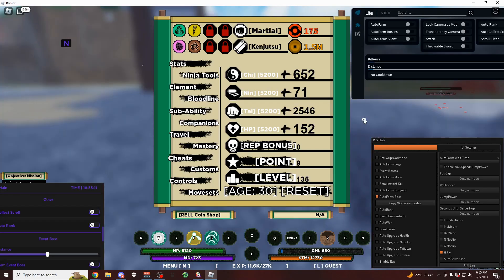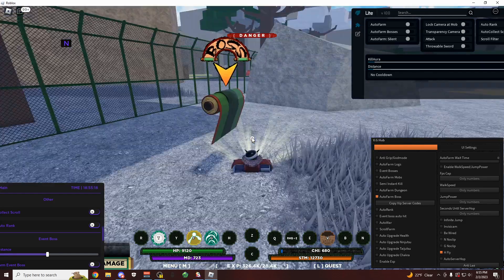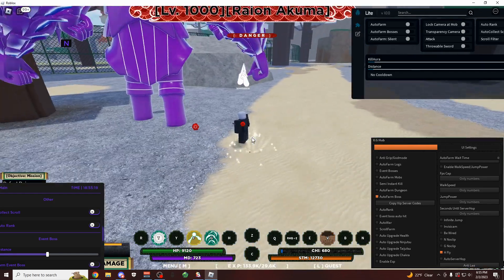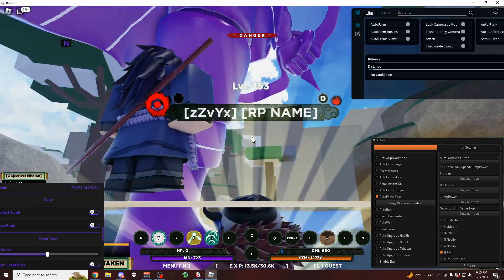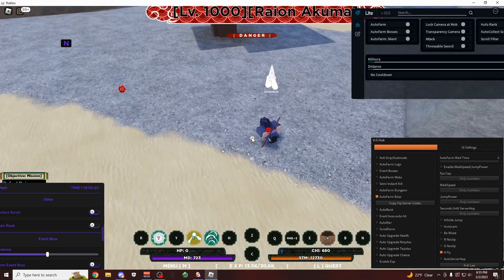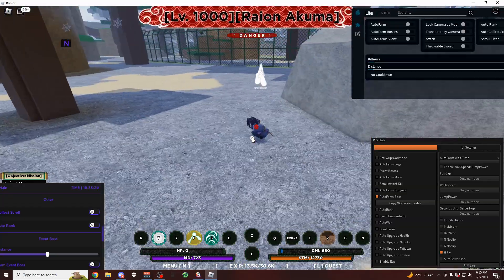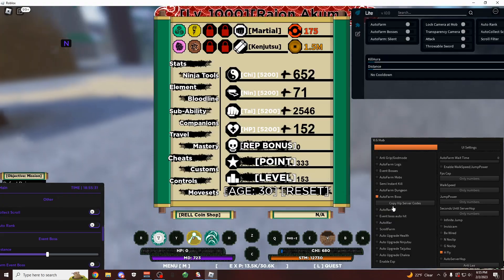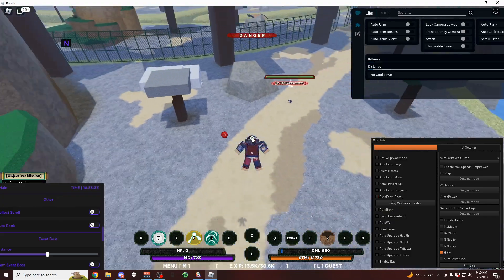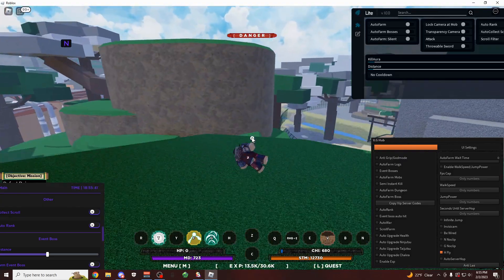Here's the auto farm boss. I don't know why it's killing this guy — I don't think that's a boss. It's going over here to this guy, and this is definitely a boss — that's huge. I can't tell if this is the boss or if that guy over there is the boss. I don't know what's going on here, let me turn this off. We died — so yeah, I can fly around while I'm dead.